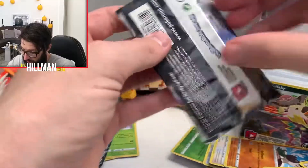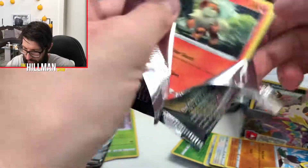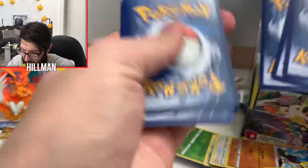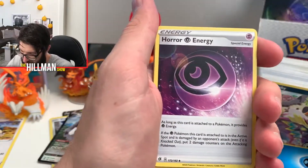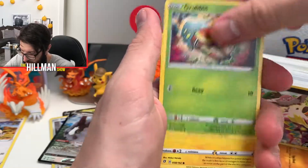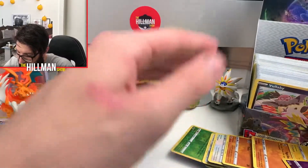Sorry about that — some absolute geezer just gave me a phone call and cut out my filming. As he deserved to be spanked for that. Code card, four from the back — Leaf Energy, Water Energy, Copperajah, Capacious Bucket, Horror Energy, Palpatoad. I'm seeing some cards I haven't seen before — it's a 192-card set and I feel like I've got a fair chunk of these, I could probably almost finish it off. Dreepy and Alcremie Ice Cream. Five to go.